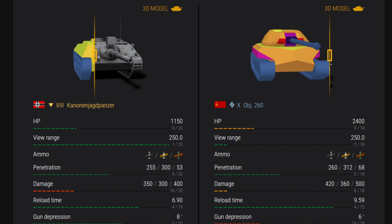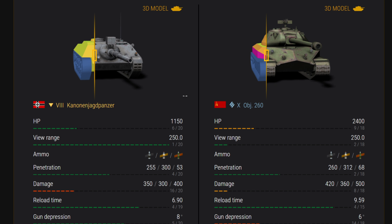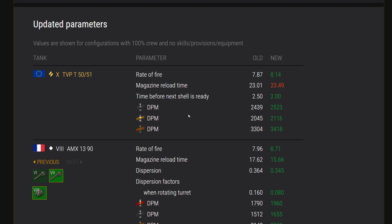You'll probably see the Object 260 in crates this month, in February. Tier 10, looks very pike-nose heavy, very much in the Soviet style. Probably a very inaccurate gun, six degrees of gun depression. Now there are updated parameters here — I'm assuming the T-50-51 will be coming out, probably in crates as that's how Wargaming makes most of their money. They're changing the statistics on it a little bit, making it a little better.